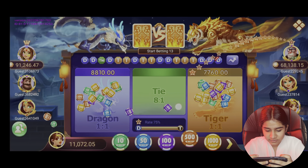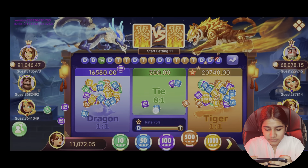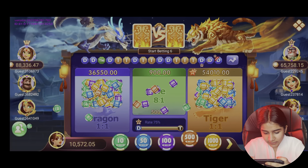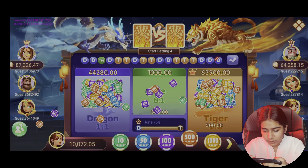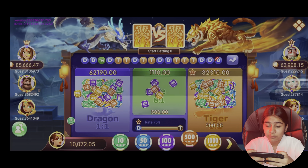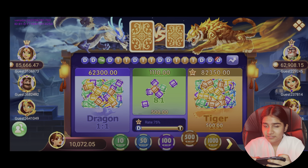Now we can see how this dragon is. We will try 500 rupees. We have put the tie on the tie because here we have 3 times a tie and now we have a tie again.